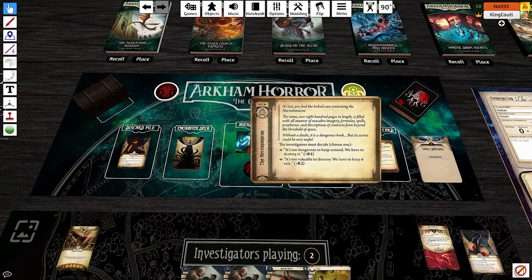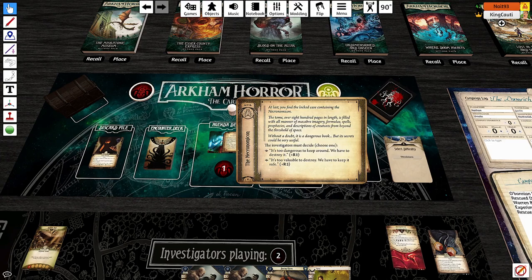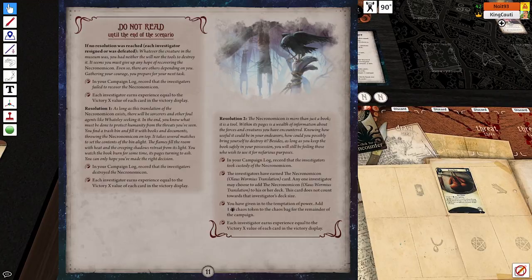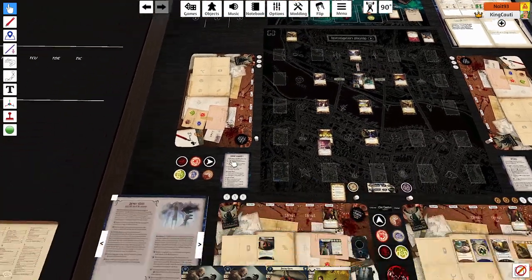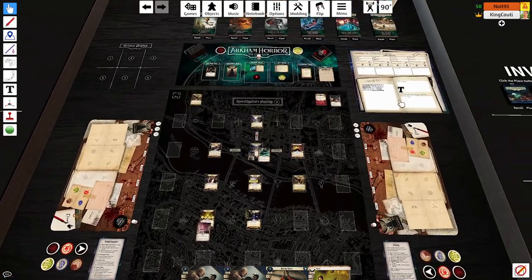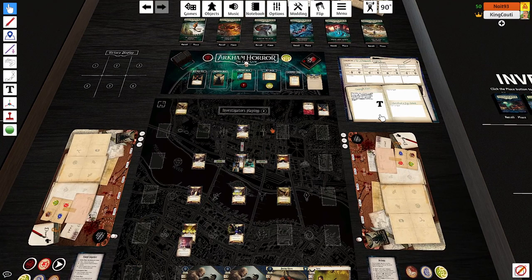In a perfect world we would have loved to grab clues from other locations for more victory points. However I was at one horror, so rushing it was the right choice. At last, you find the locked case containing the Necronomicon — a tome over 800 pages in length, filled with all manner of macabre imagery, formulae, spells, prophecies, and descriptions of creatures from beyond the threshold of space. Without a doubt, it's a dangerous book, but its secrets could prove useful. Nathan, would you like to keep the book? We're obviously keeping it. Resolution two.